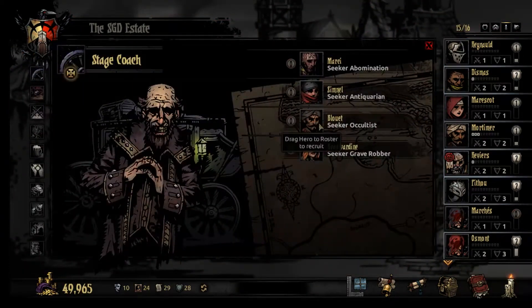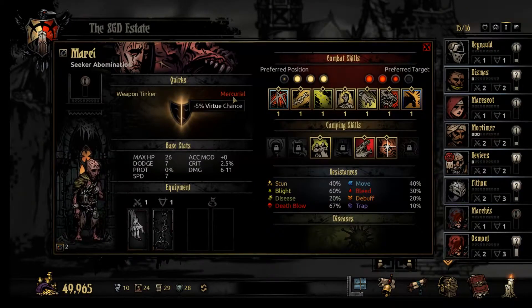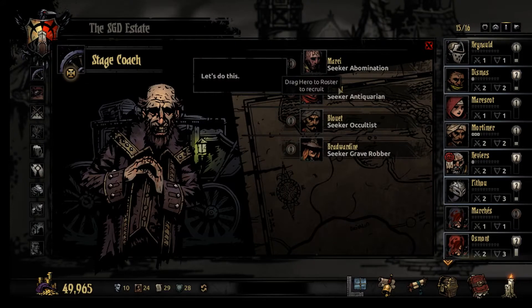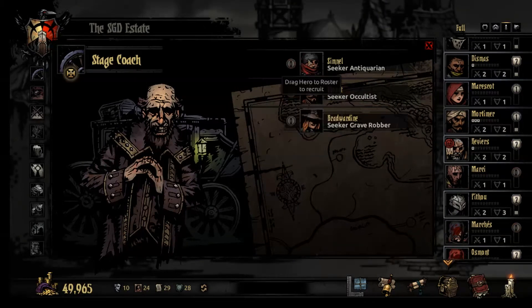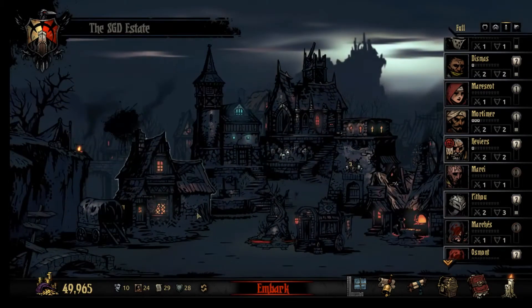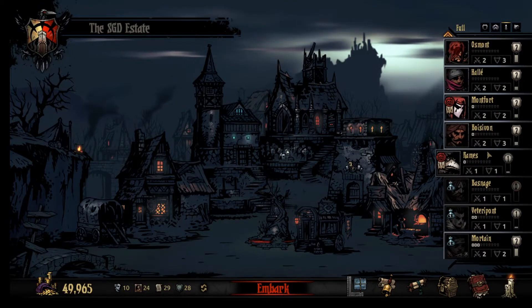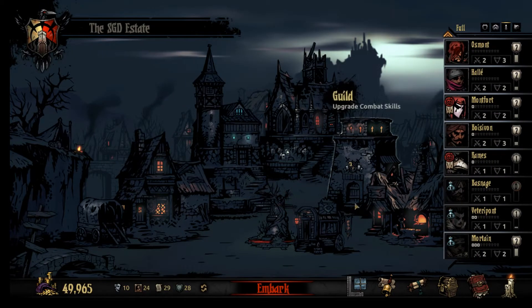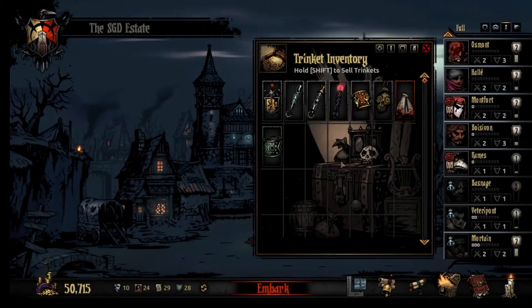We're gonna fix that disease real quick, and fix this guy as well — he's a new recruit. Get that crap removed, keep these guys as clean as possible. Check for high stress — this guy has a little bit, not that much. Let's see if we got a good Leper on board — we do not have a Leper yet. Got an Abomination — I'll take that, I'd like an Abomination to play around with. Got another Antiquarian — Kleptomaniac, that is not a good quirk.